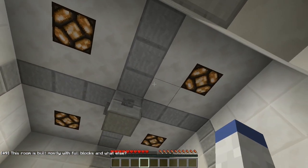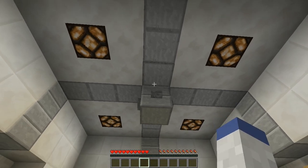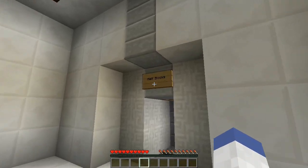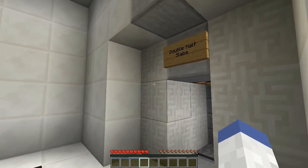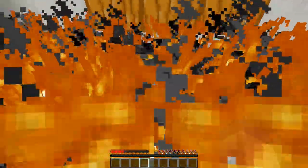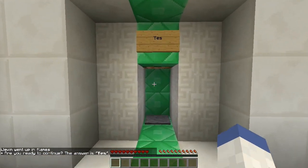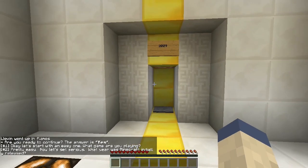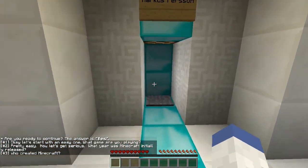This room is built with mostly full blocks - what else do I see? I see a lot of quartz and depending on what this is... are those half slabs, half blocks, slabs, or double half slabs? I'm gonna go half slabs. Okay, apparently I was wrong. I don't think it's double half slabs either. Minecraft man, now we've got to go all the way back.